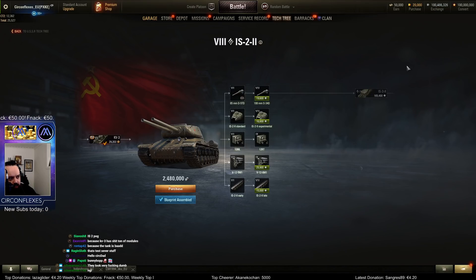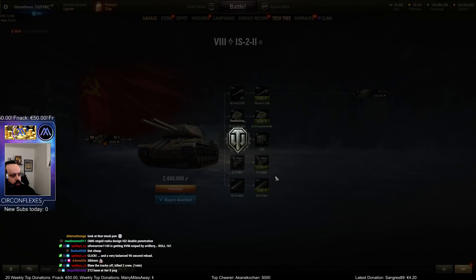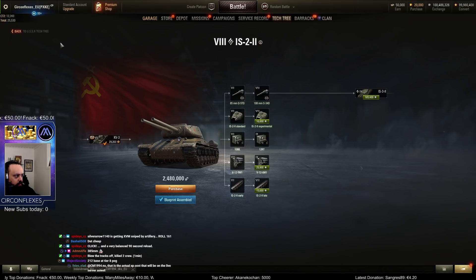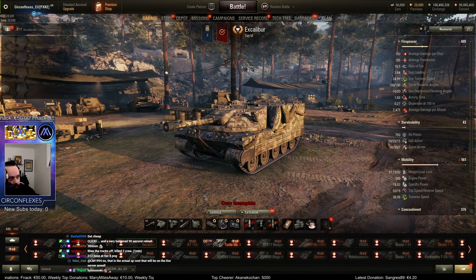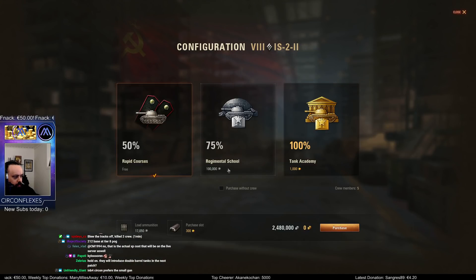You need 20k for the gun, 16.6 for the turret, 26k basically for the engine, and 15k for the tracks. Can you mount this right away? Probably not, let's take a look. Oh, I should probably buy it first — that seems like a good idea. Two and a half million.